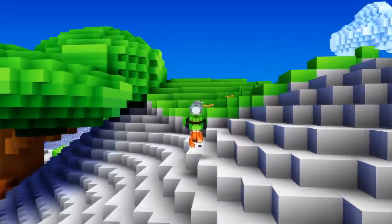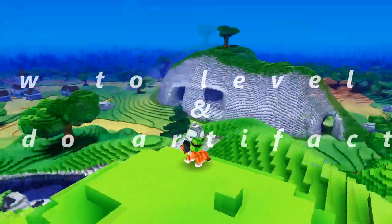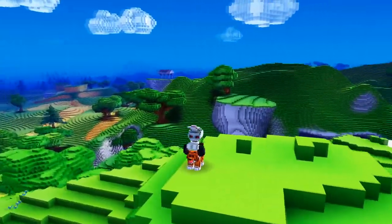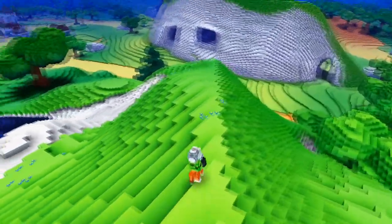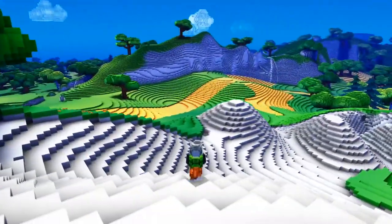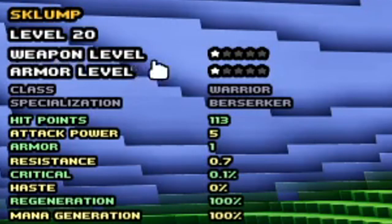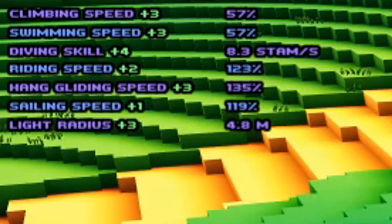My first question is: how do you level up in Cube World and what do artifacts do? In the beta of Cube World the leveling system is completely changed from a standard XP system where you kill monsters into its own unique system. The new leveling system is split into two parts: first is gear-based progression, and second is artifact leveling.